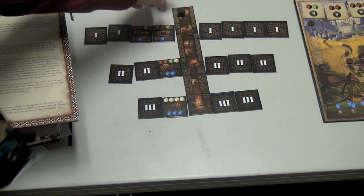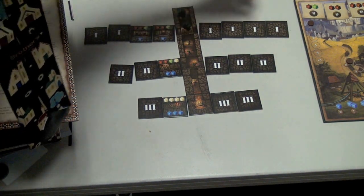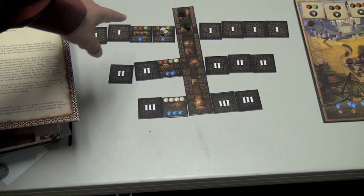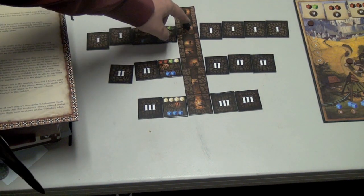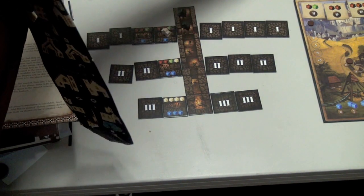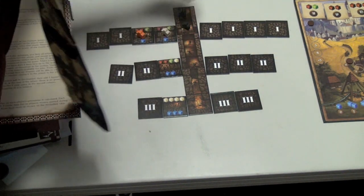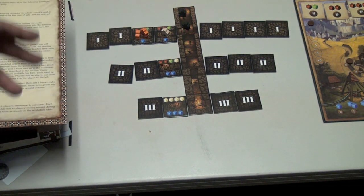One action is placing a worker in the mine. It doesn't matter where you place him, as long as he's connected to other meeples already in the mine. So if I was the white player, I could put one here because he can get out of the mine thanks to the black workers already there. You're also allowed to put multiple workers in the same spot. Placing a worker is how you discover new areas as you go throughout the mine.